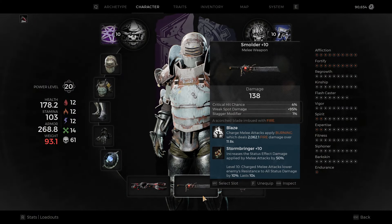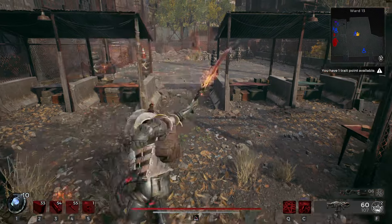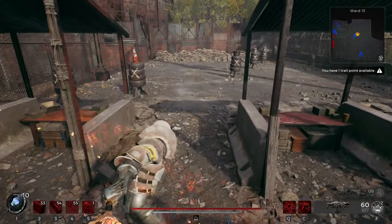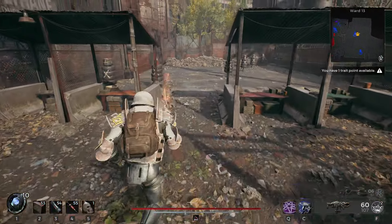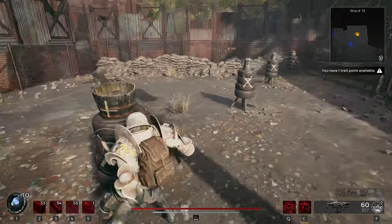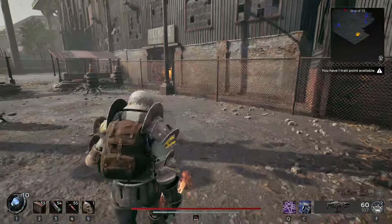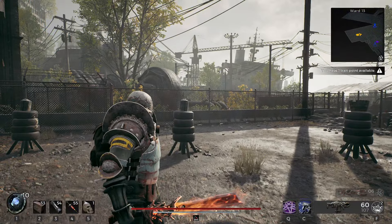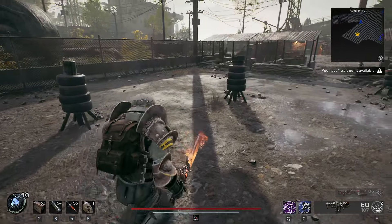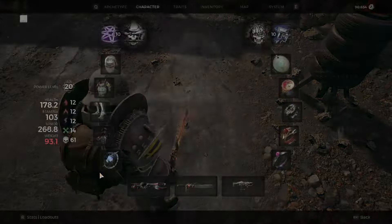A problem I have with Smolder is that it's kind of low range. I mean, it's the same range as the other melee weapons, but it just doesn't have any advantage. You can basically do the running charge melee attack, which is a slash - it's more like a frost - but it still doesn't add much more to the range. If they would have made the blade a little longer it would have been great, but I guess that would have destroyed our CPUs. So I see why they didn't do it.